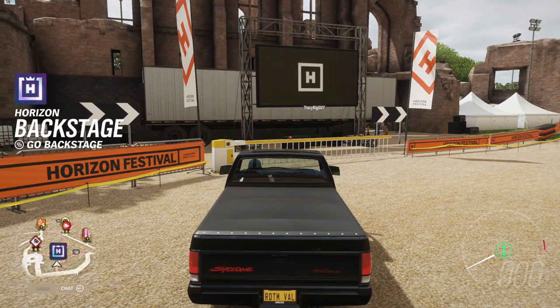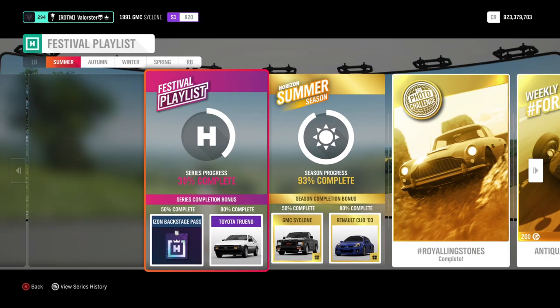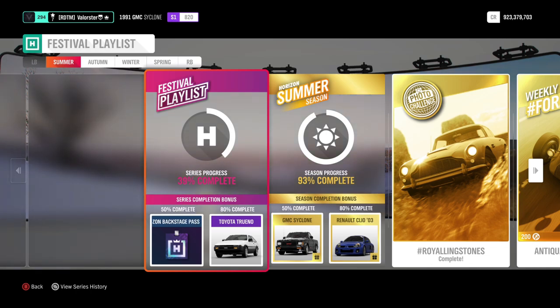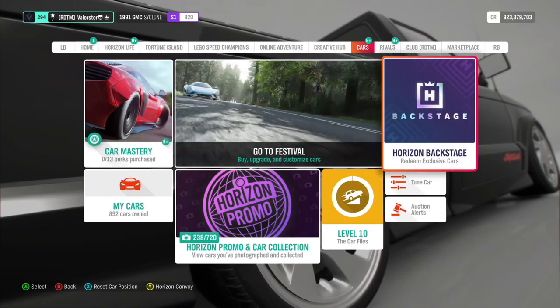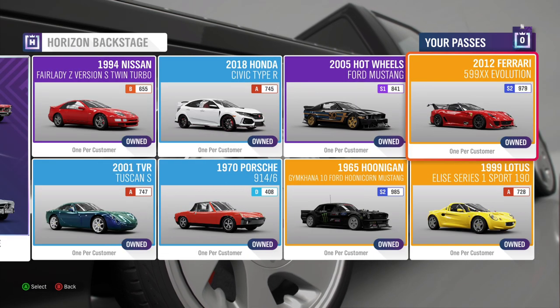There is really not more to it. The best thing you need to do is play at least a couple of weeks to get to 50%. I think if you have Xbox Live you can actually get the Backstage Pass in two weeks since it's only 50%. The Toyota is at 80%, so you'll need to play three or four weeks for that. After about two weeks you will get the Backstage Pass, and then you can either go to the cars in the menu, or just go onto the map and drive to the Backstage location.